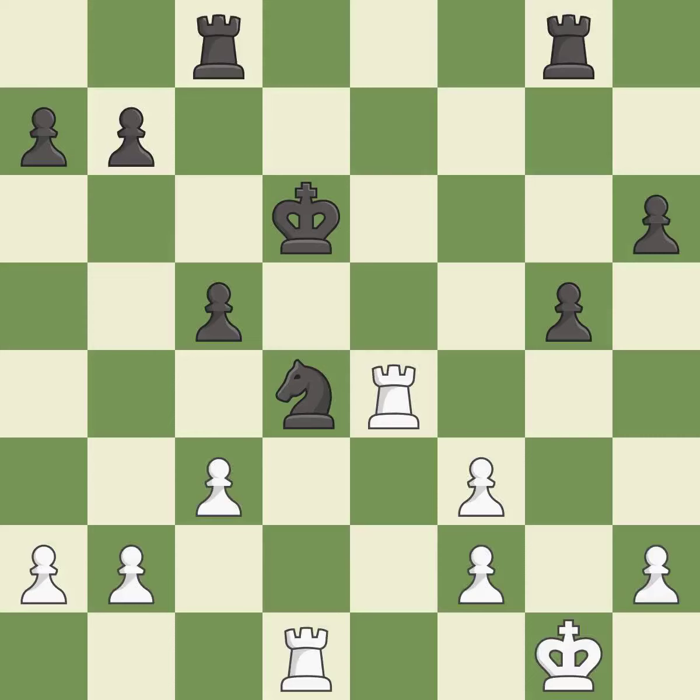This activates a rook by developing it off of its starting square — it is good. Capturing that knight wins material. This threatens to reveal a check. This is the start of the end game and white is equal; it is best.